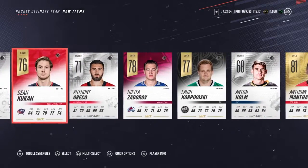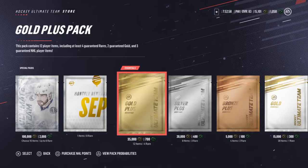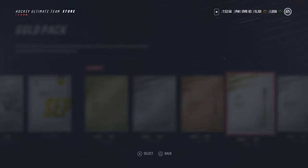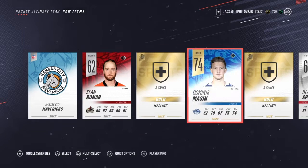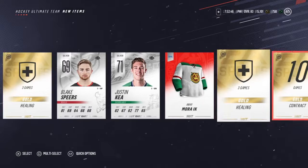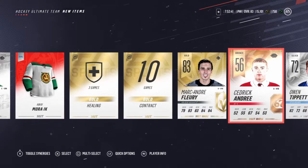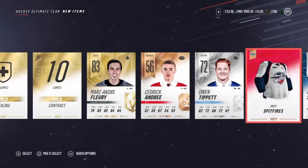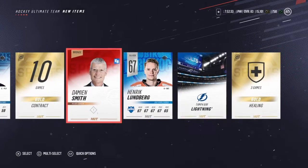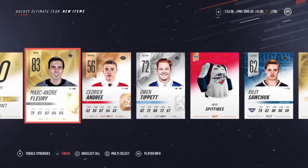We're going to hop right into another pack — going to do a gold pack this time and skip the animation. Dominic Massa. Marc-Andre Fleury — let's go, that's a great pull! I'm going to put him on the auction because I already have a great goalie. Wow, Marc-Andre Fleury — that's an insane pull.